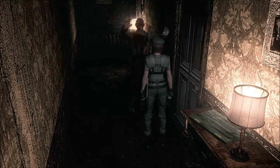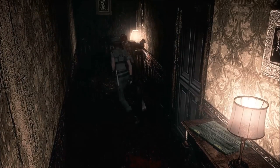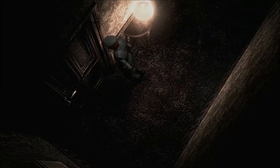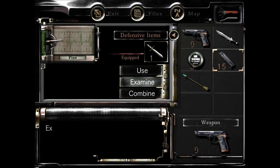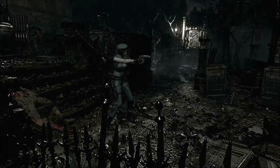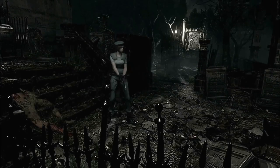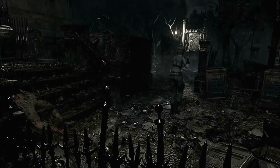When you do get grabbed, just wiggle and press a bunch of buttons to get them off. If you don't do it correctly, they'll keep latching onto you and get a couple more bites in until you run out of health. Another trick is reloading — you can do a manual reload by holding the aim trigger and pressing the reload button, or you can always just combine ammo directly.